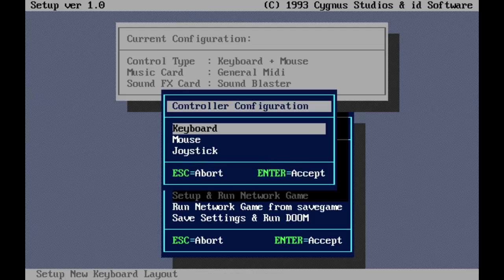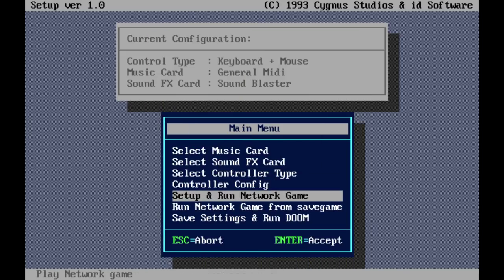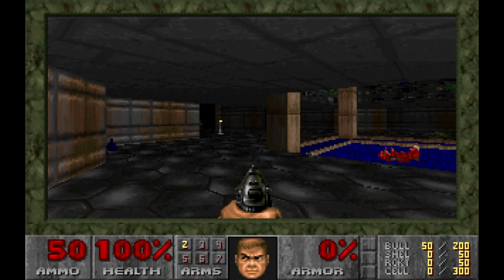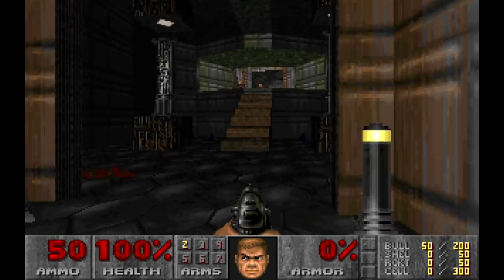You just go to controller config and change the keyboard bindings to these. Simple as that. Now you can run Doom and play the share release. This was possible as early as December 10th, 1993.